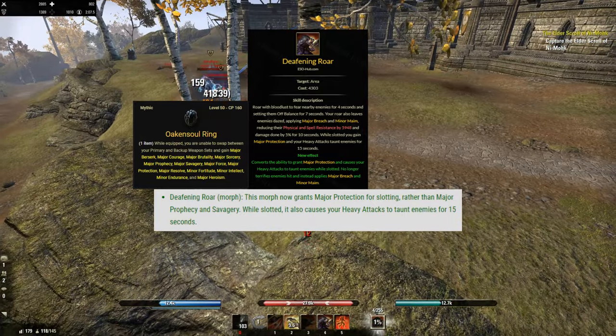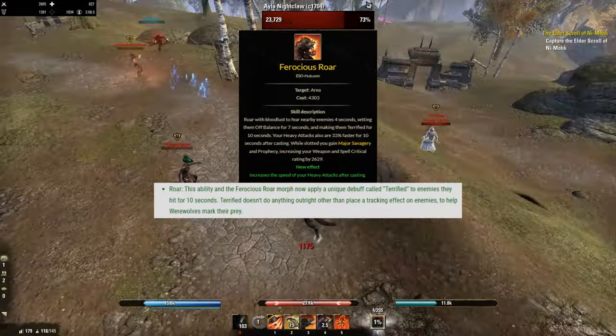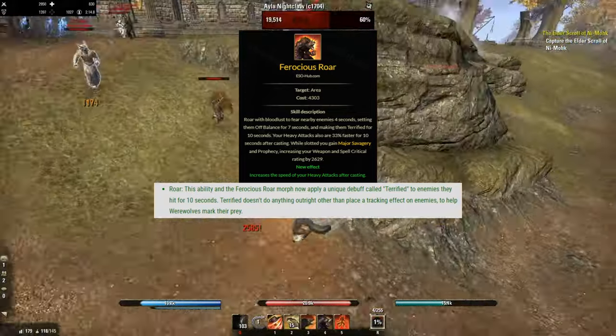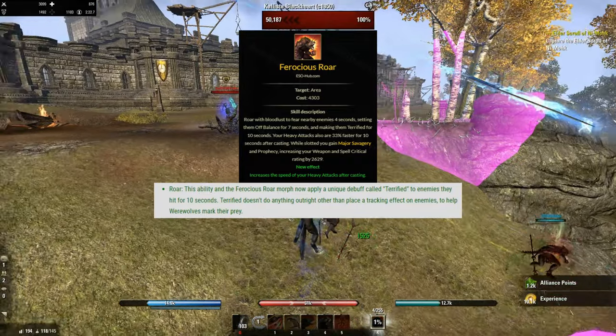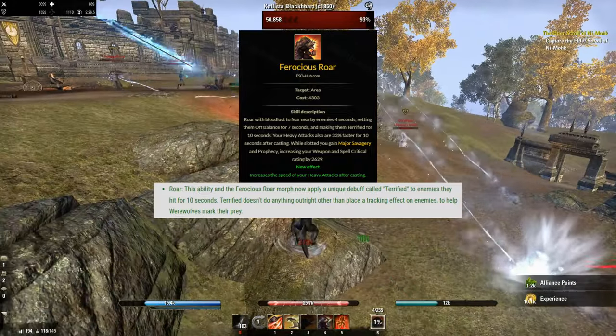The Major Protection definitely helps a lot here to balance out those problems more properly. The other morph, Ferocious Roar, applies now a unique debuff called Terrified. This will increase your damage with both Werewolf morphs against marked opponents by 10%. But watch out, you will lose the Major Breach and the Minor Maim of Defining Roar, so this morph is only useful in group play.